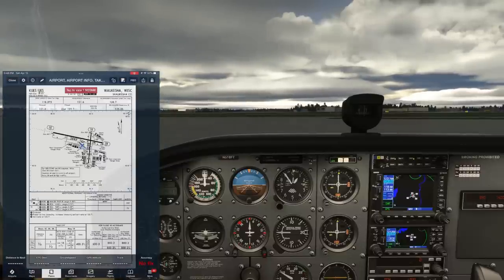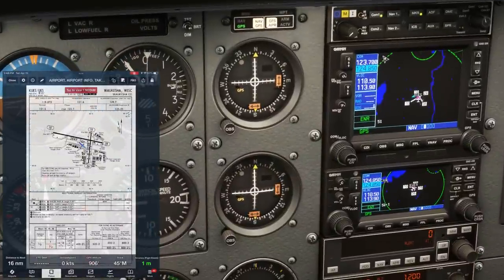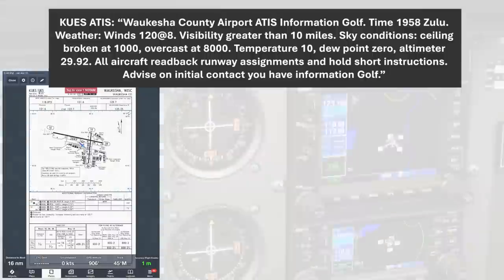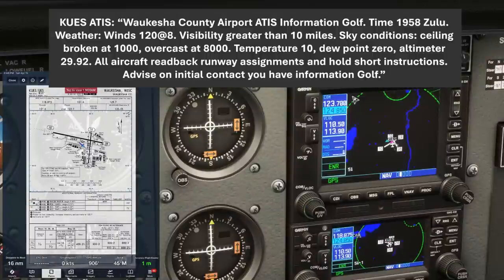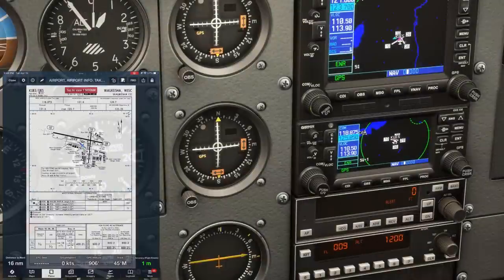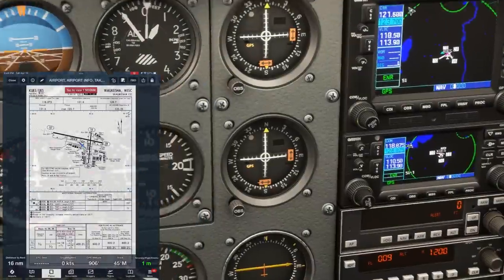Let's set up some frequencies. We'll pull up the taxiway diagram for the airport - a note mentions runway 36 lights out of service. The ATIS for Waukesha is 118.87; we'll set that in COM2. The clearance and ground frequencies are the same here at 121.6, and tower is 123.7 on COM1 standby. We'll also put our destination AWOS, 126.02, on COM2 standby for later.